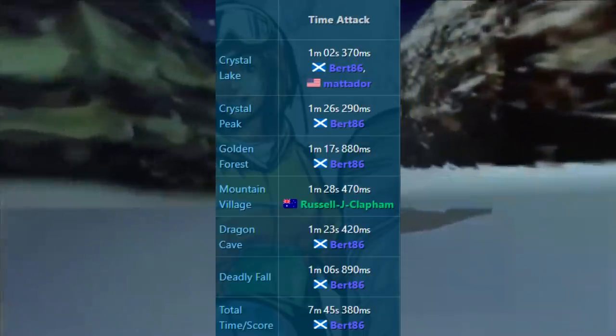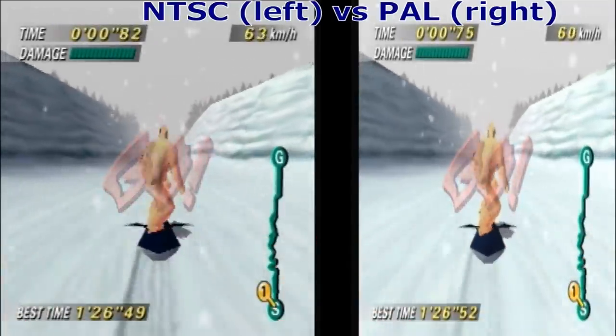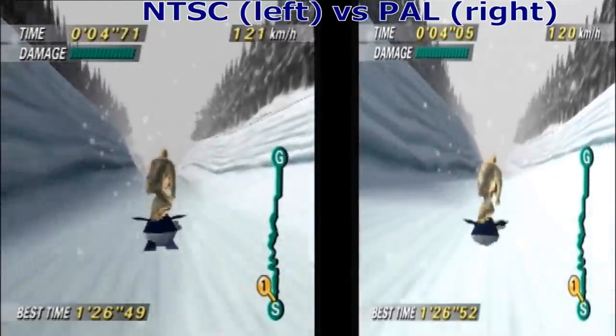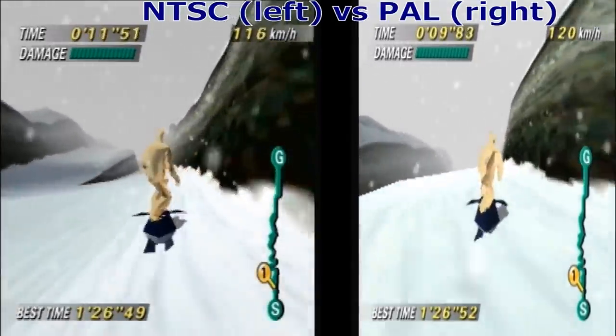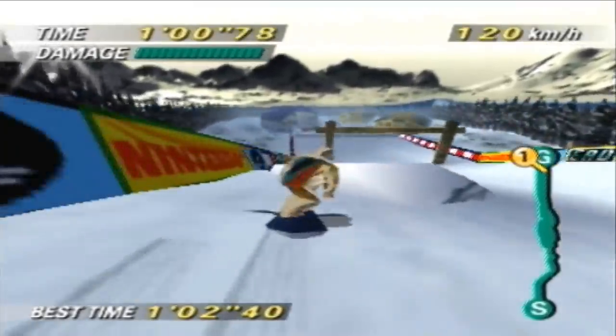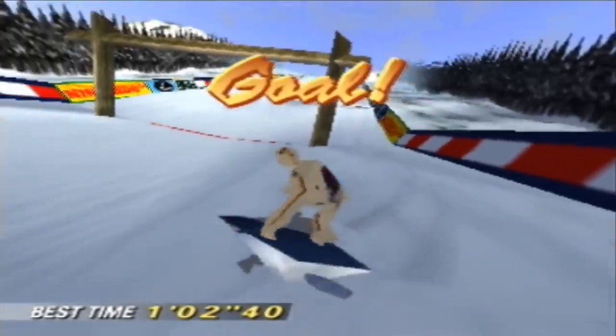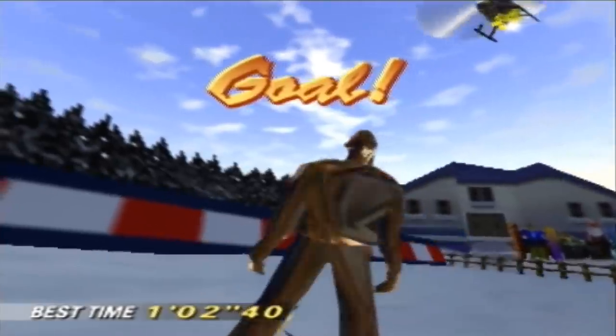The tracks in the game range from one to one and a half minutes long. The only valid character/board combination for a world record run is the gold snowboarder with the penguin board because they have the best speed and balance combination. Both NTSC and PAL versions of the game are valid to compete in, even though NTSC runs faster. The timer works the same, but the PAL version has an advantage because it runs slower, giving the player more time to react. The first level, Crystal Lake, is easily the most optimized in the game — the world record stood from 2001 until 2018 until Burt beat it by 3 centi-seconds, and the community envisions a time of 102.30 is possible.